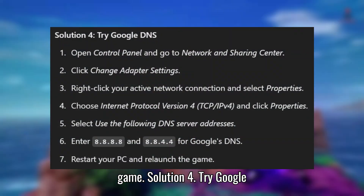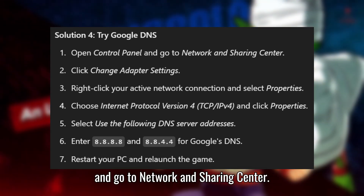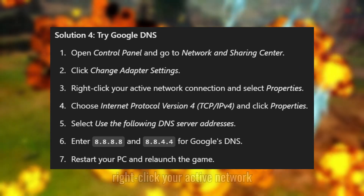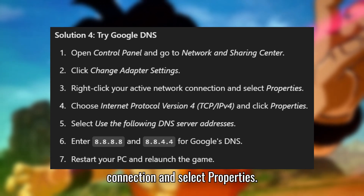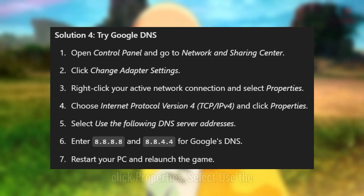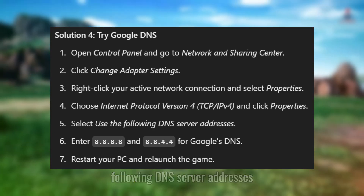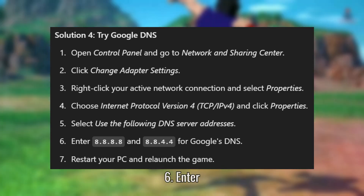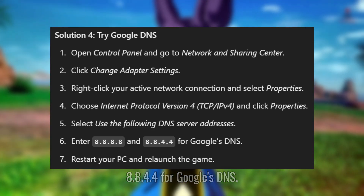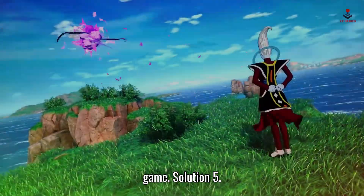Solution 4: Try Google DNS. 1. Open the Control Panel and go to Network and Sharing Center. 2. Click Change Adapter Settings. 3. Right-click your active network connection and select Properties. 4. Choose Internet Protocol Version 4 and click Properties. 5. Select Use the following DNS server addresses. 6. Enter 8.8.8.8 and 8.8.4.4 for Google's DNS. 7. Restart your PC and relaunch the game.